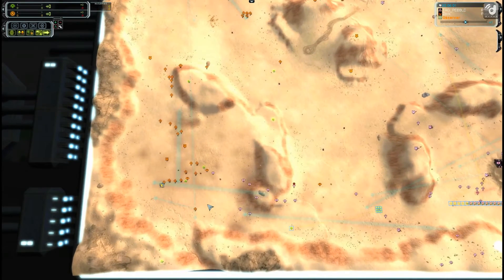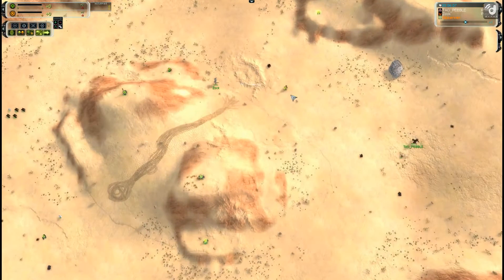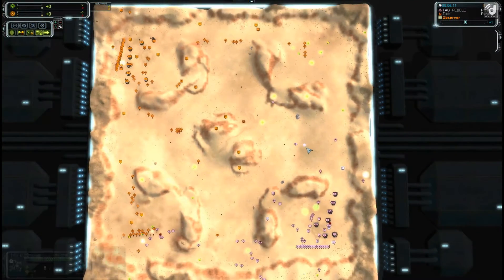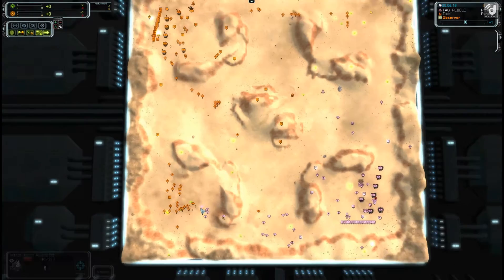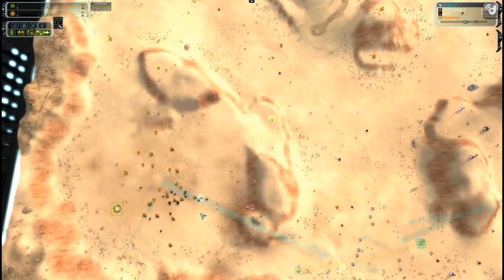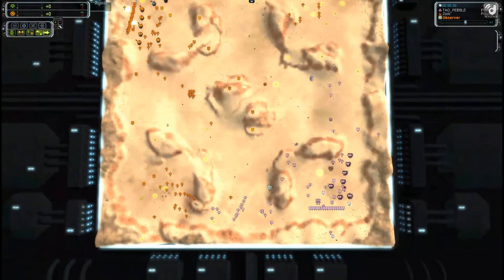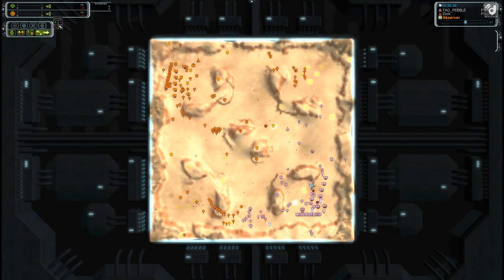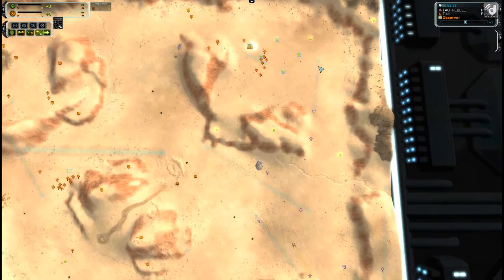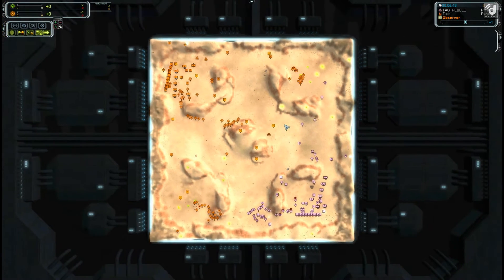It's going to be a pretty big numbers advantage for Zock versus Pebble — mantis versus tanks — with Zock's ACU sitting in the middle. Pebble is retreating and it looks like it's going to be three bases versus one. The mantis are taking big losses on the left side. We do see a PD being constructed by Pebble so he's going to be very defensive, retreating most of his units to the left with only a few going to the top. A PD is already established for Pebble.